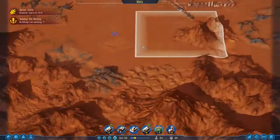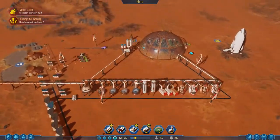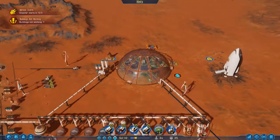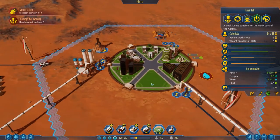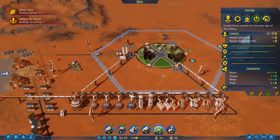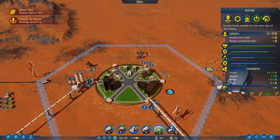Hey guys, welcome back to Surviving Mars. We are on Mars and we are surviving. Last time we renamed our dome, got ourselves an electronics, metal parts, and machine parts factory set up. This, along with the polymer, means that we are completely self-sufficient from Earth now.